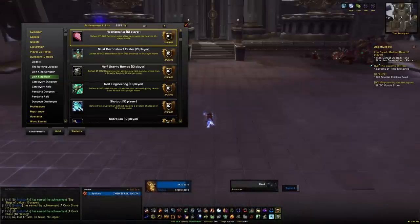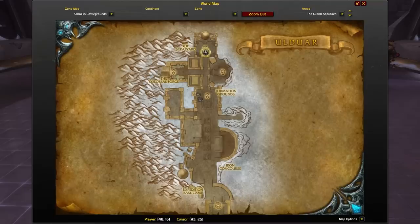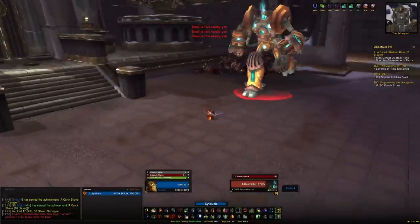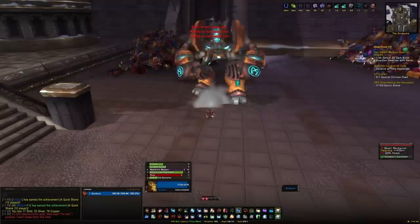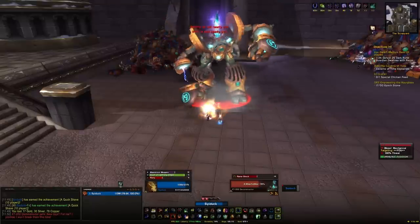The next achievement is north of the area we've been in — Heartbreaker. You don't need to kill any of the trash in this area, you can just skip it and walk straight towards the boss. The boss doesn't aggro the trash. This achievement is to defeat XT-002 Deconstructor after destroying his heart in 10-player. After a little period of time, don't use any cooldowns — just wait. Don't do any damage to him because his HP is going to reset anyway.